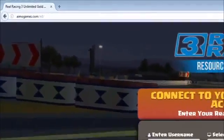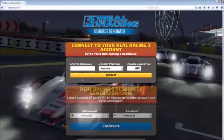First order of business is to go to imogames.com.rr3. Here's the generator — first we need to type our username, then select the platform you play on, enable encryption, and click on connect.